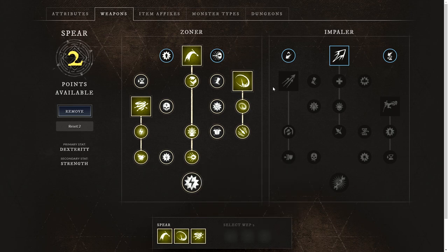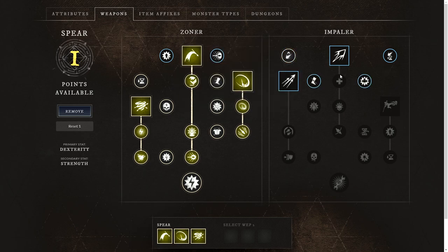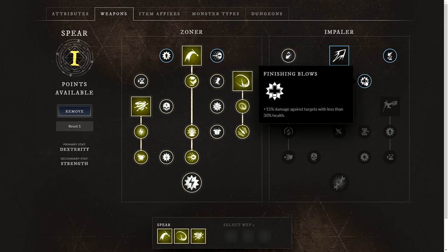Now moving over to the Impaler skill tree: we'll take Precise Jabs, which is a 5% critical chance on light attacks — really useful if you're just prodding your spear into mobs. And the last pick is Finishing Blows, which deals 15% damage against targets with less than 30% health, just to finish them off that little bit quicker.